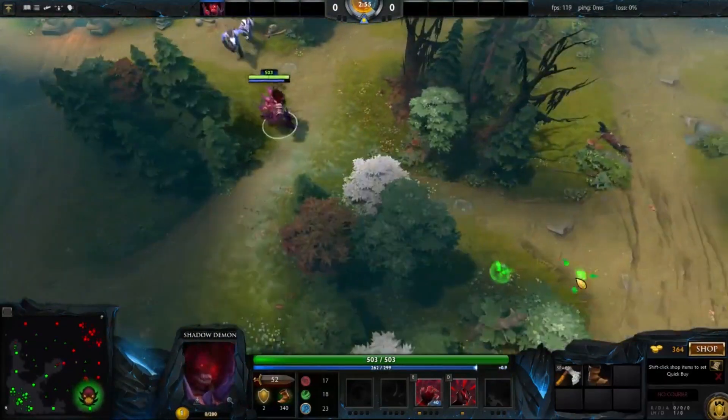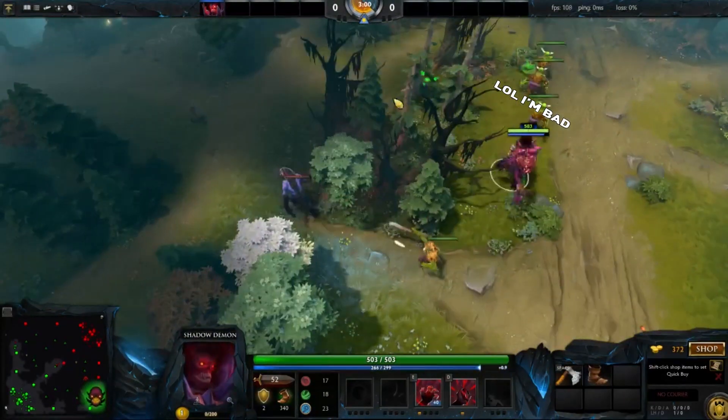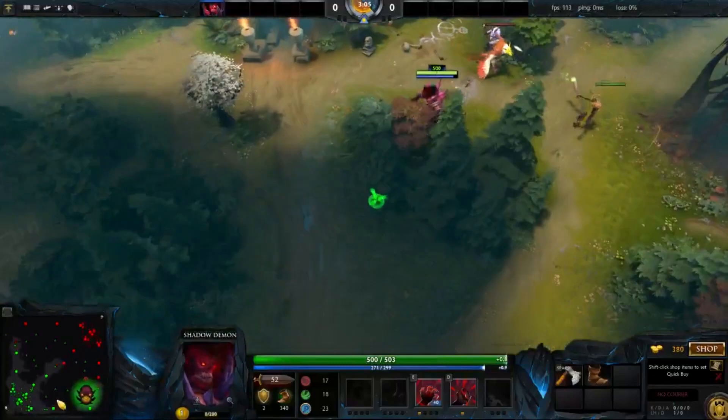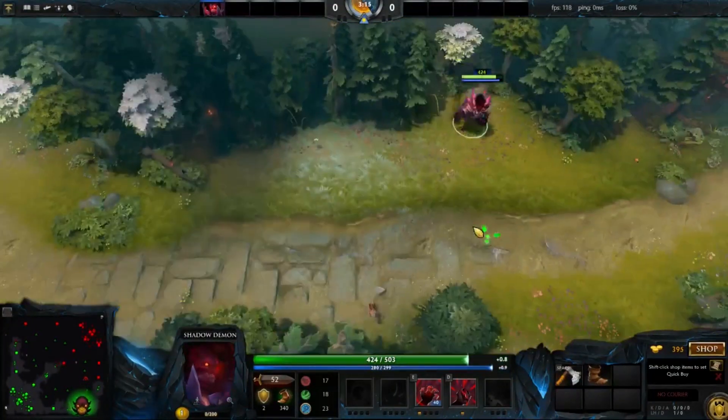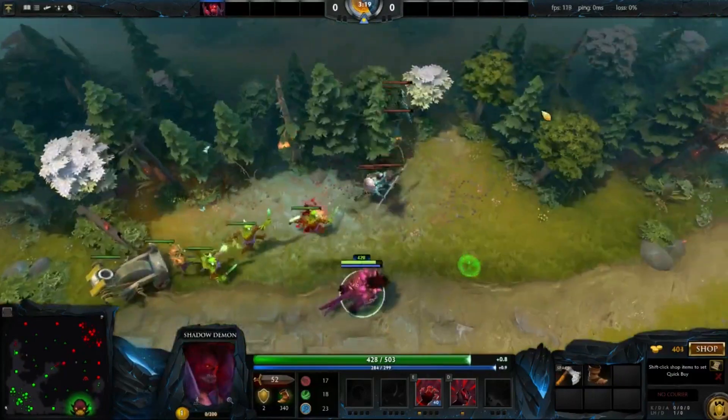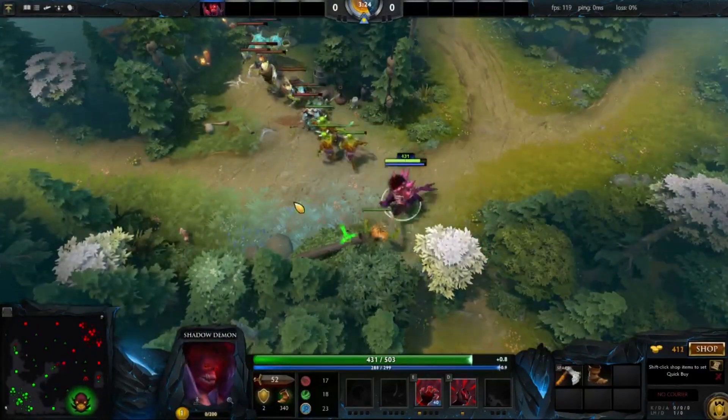Another fun safe lane Shadow Demon stack is using Shadow Poison to stack the small camp at 53, while pulling the hard camp into the lane. Here, you can get a stack on the hard camp, deny the wave, and then deny the next wave with a double stack on the small camp.